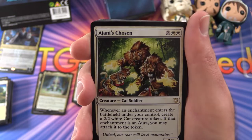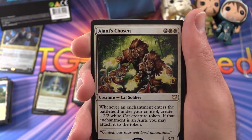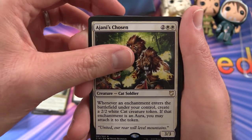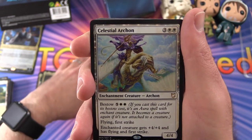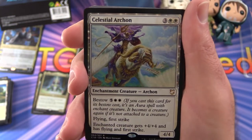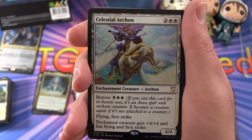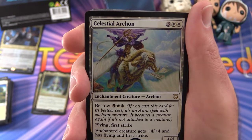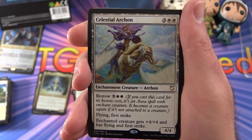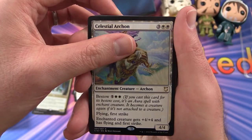Next up we have Ajani's Chosen — so this one is for cat tribal fans. Cat Soldier, 3/3 for 4 mana. Whenever an enchantment enters the battlefield under your control, create a 2/2 white cat creature token, and if that enchantment's an aura, you may attach it to the token. Then we have Celestial Archon — enchantment creature, 4/4 for 5 mana. Has bestow for 5 and 2 plains. If you cast it for its bestow cost, it's an aura spell with enchant creature, and it becomes a creature again if not attached to a creature. Has flying and first strike — enchanted creature gets plus 4, plus 4 and has flying and first strike. So take your pick: use it as an aura or as a creature.